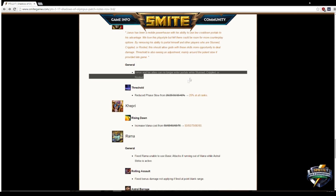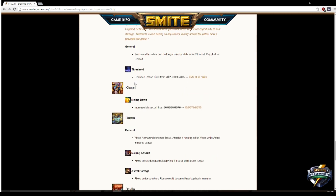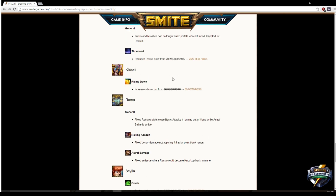I wish they also removed the movement speed portion of Janus's kit, but reducing Threshold's slow from scaling up to 25 percent down to a flat 25 percent at all ranks is good enough for now. Because Threshold covers so much of the map, you're pretty much guaranteed to get hit by it a couple of times per match, and it felt like your legs got chopped off. A flat 25 percent is more manageable. Hopefully next they address the team-wide movement speed buff.